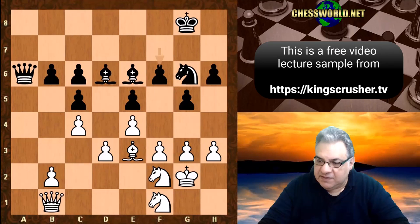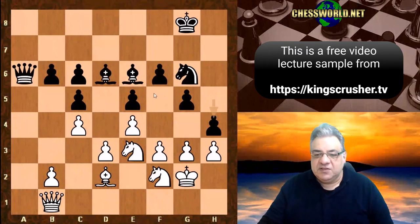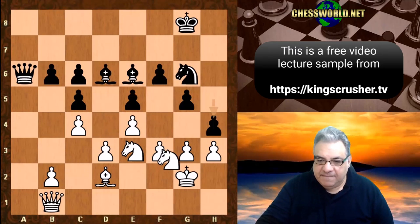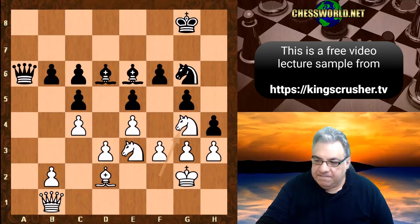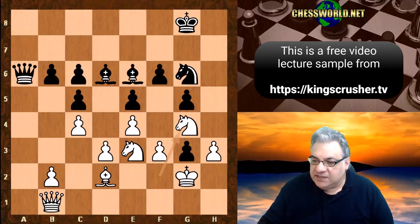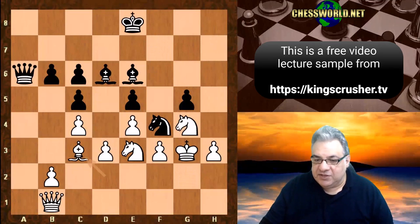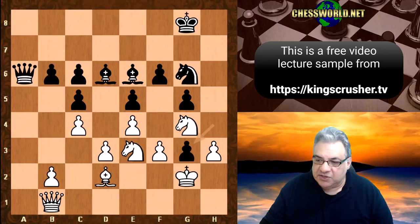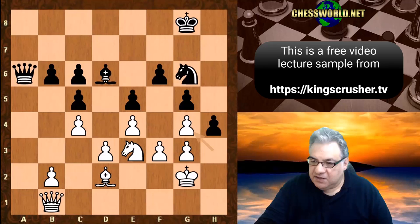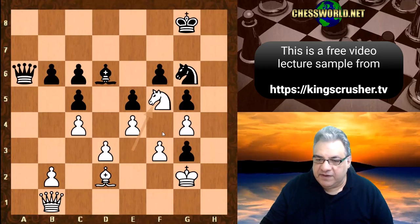We have f6 — the start of that plan. Bishop d2, and now h5, so an interesting plan in action. Knight e3, h4 — is this double-edged? Does it weaken the king as well as the light squares? We have knight fg4, and now bishop takes g4, giving up the knight square. Then h-takes-g and now knight f5, ready to take a knight on f4 at some point.